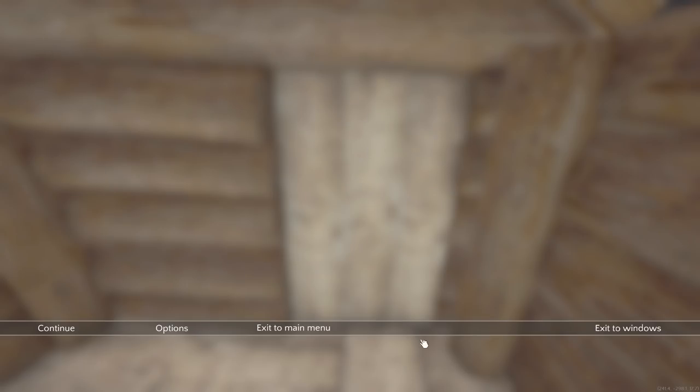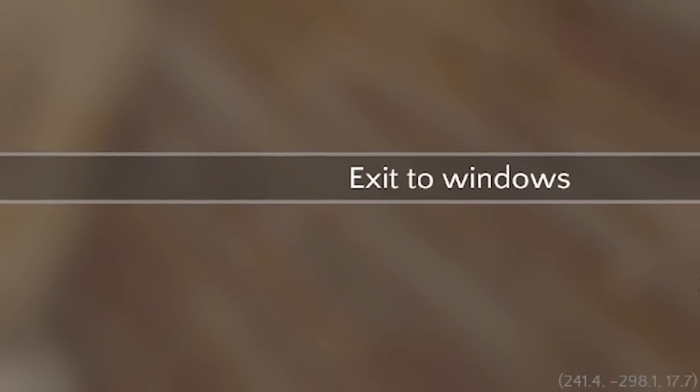At the very bottom right there is now a coordinate system, so you can tell the devs where your error happened — if something didn't load right or there's a mistake in the game. Now you can use that information to better report bugs to them.